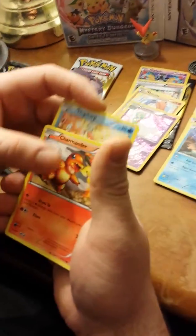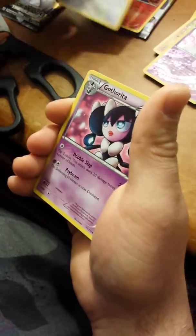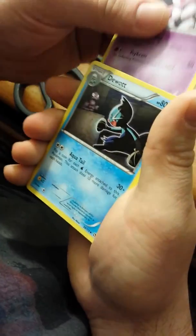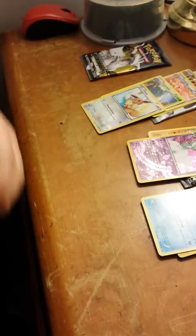Magikarp. Another Charmander. Same Oshawott. Same Trubbish. Reverse Holo Rare Nine Tails — premature, pull them out! Ursaring. Radiant Collection. Gatharita. Tangrowth, non-holo. And an Eevee, Radiant Collection. So another two rares in a pack — that's good. It's the first time you get that Reverse Holo Nine Tails.